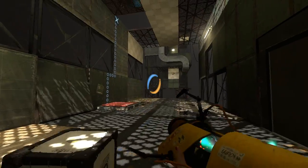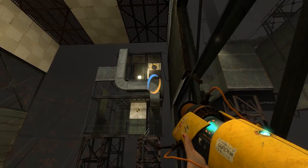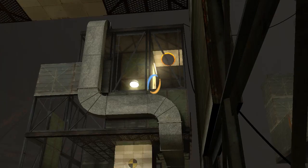Okay, so now that we're in this room, what they want you to do is get some bounce gel here and land it on the floor. But that's completely unnecessary because you can just aim an orange portal right there — it completely circumvents that part of the test.